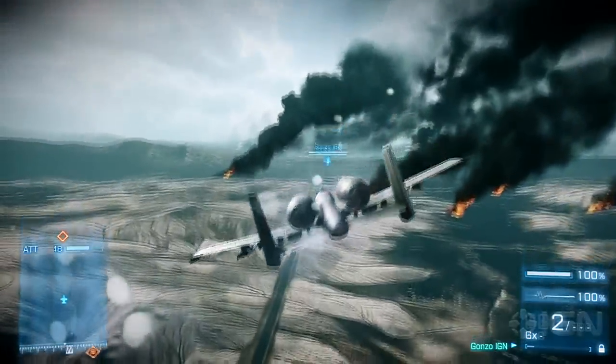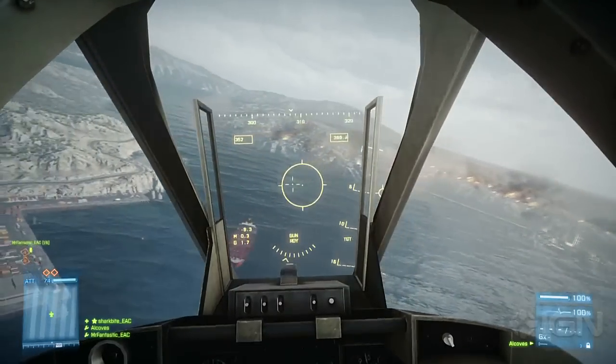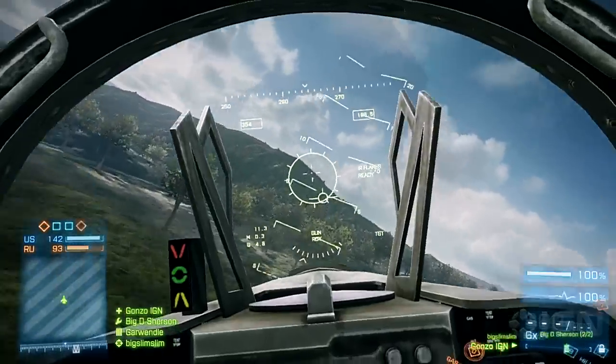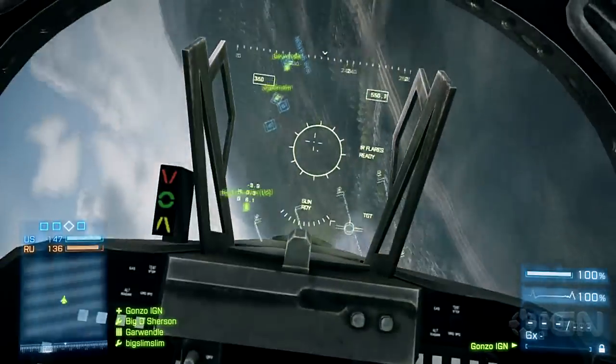Get your bearings by pushing forward and pulling back to see how to dip and rise with the right stick or the mouse. Start to circle the map by holding down right or left on the left stick, or hit A or D on a keyboard to turn slightly. Cutting back and forth using tighter motions requires a balance of the left stick and the right stick, or the keyboard and the mouse, to bank around the map.